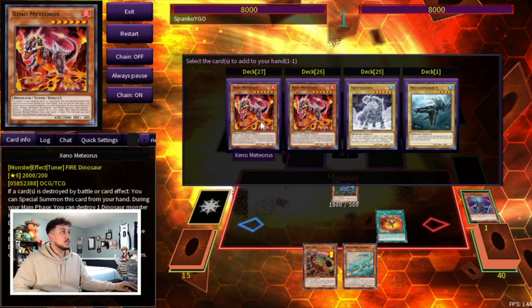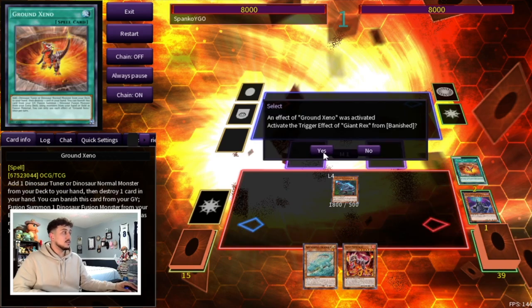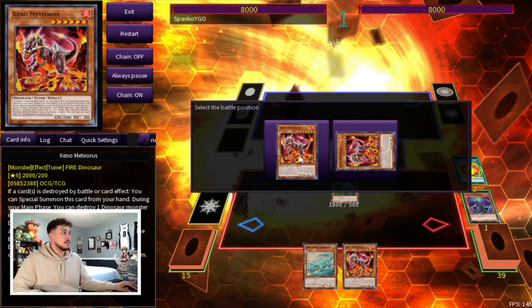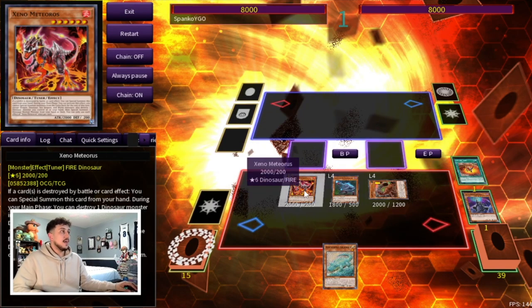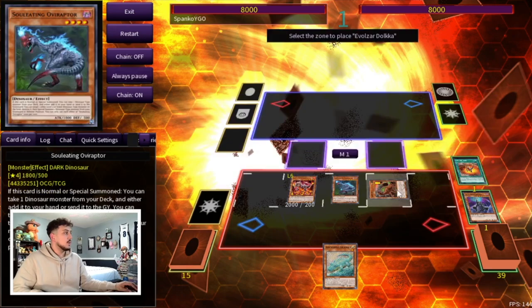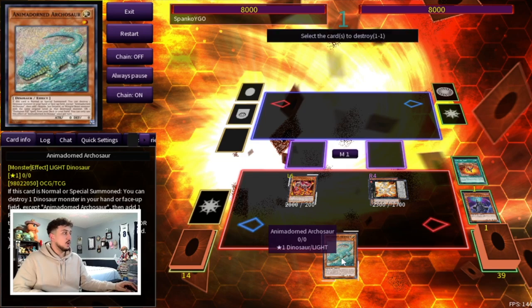We activate Ground Xeno, which searches Xeno Meteoros, and then we pop the Giant Rex instead — because Giant Rex being banished under Shifter means it can summon itself back to the field. The Dino monster was destroyed, so we use Xeno to summon itself onto the field. Giant Rex also summons itself, and at this point we have three summons. Just to be safe and not play into Nibiru, let's go straight into Dolka. Then we activate Xeno Meteoros to pop the Archosaur in our hand — that's why this is a 2.5 card combo, you need another Dino in hand.